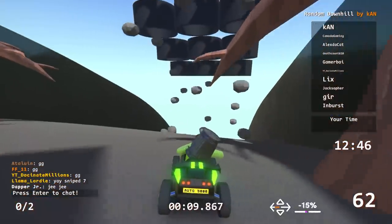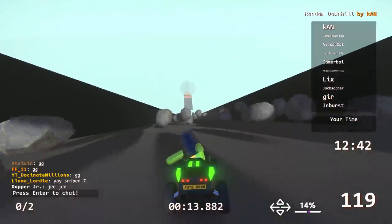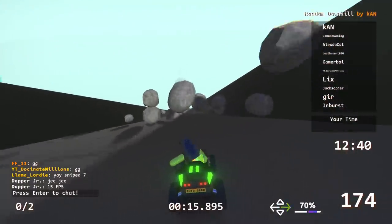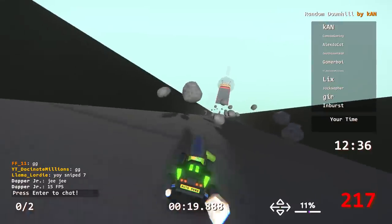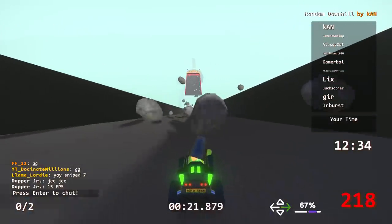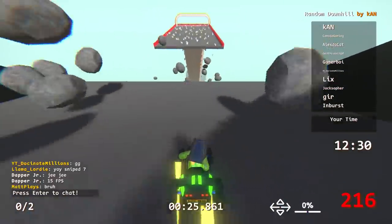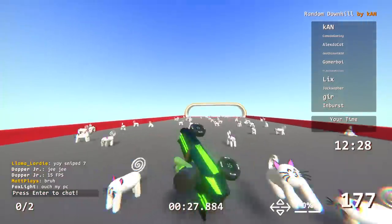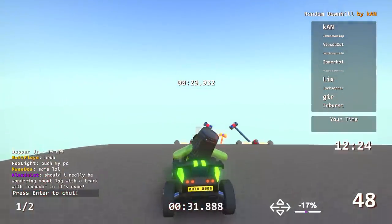Wait, so is there multiple paths, or am I just following you? No, you just go straight down the hill to the bottom. Oh my goodness. The initial part is just to slow you down enough for the rocks to spawn. Yeah, I've already experienced the rocks. They're random every time too. Is that the only random object? No, no, there's a lot more, trust me.